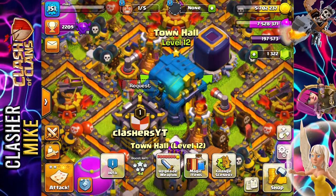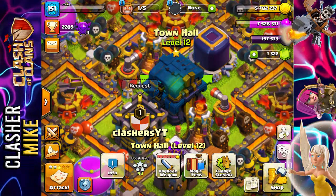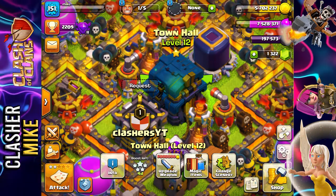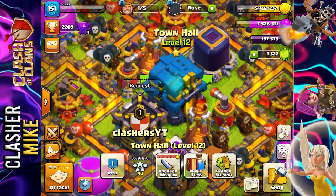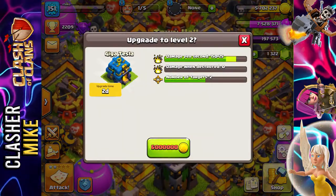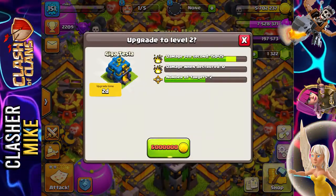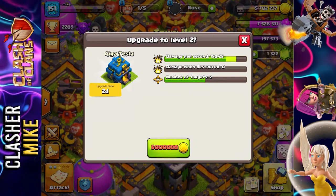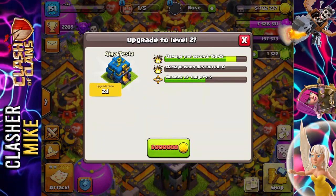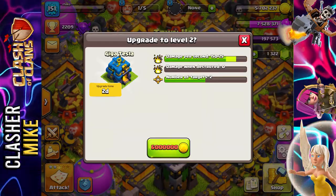Town Hall 12 — this is so amazing! I am so happy that I was finally able to get it all done. The cool thing I just found out about Town Hall 12 is that you can actually upgrade the weapons on it. You have to upgrade the Giga Tesla on top of the Town Hall in order to then upgrade the Town Hall itself. This is going to be so much fun.